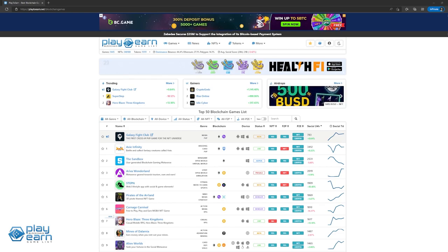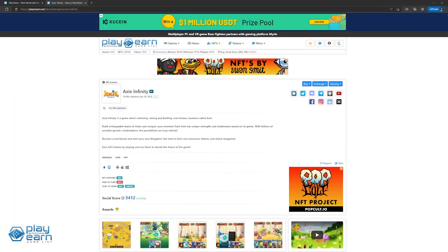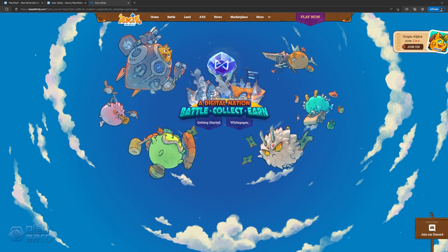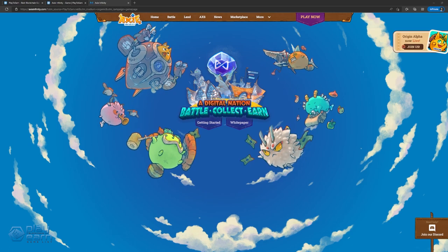Here are 5 Play To Earn games with passive income models. To start off our list, we have Axie Infinity. Axie Infinity is a PvP card-battling game built on Ethereum and their own network called Ronin. Players collect creatures called Axies, raise and breed them, form teams of Axies and fight it out with other players for a chance at rewards. A lot of you watching might already know what Axie Infinity is, since it is one of the most well-known blockchain games as of now.